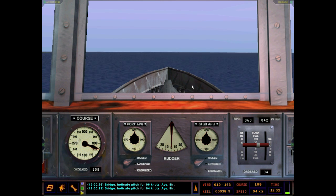This is the default screen when you get into the bridge. You've got your course wheel, auxiliary power units — I'll go over those shortly — a little speed stack, and of course your rudder changes.